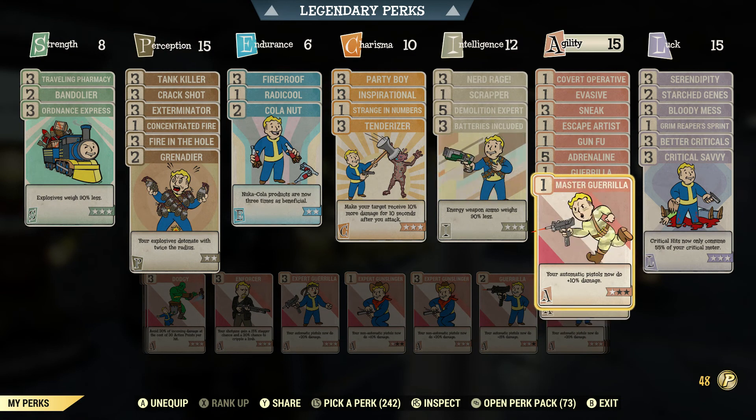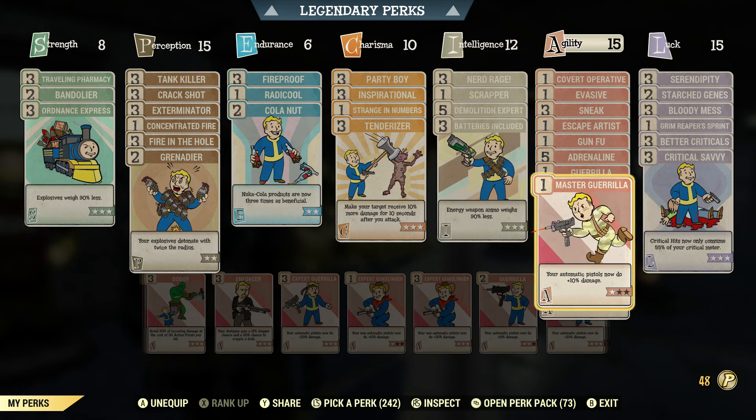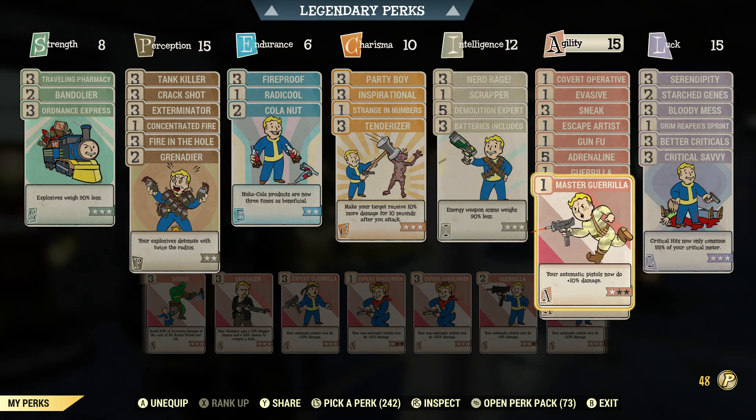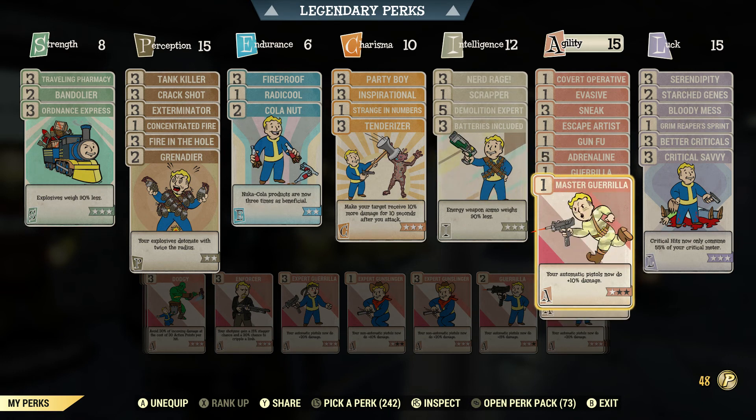I made sure to put the right perks on this time. I had Gunslinger on because I was doing a Gunslinger video, and I had to swap them out for Stealth. Also, I don't understand why my character is holding a Uzi when there's not even a Uzi in this game, but whatever.